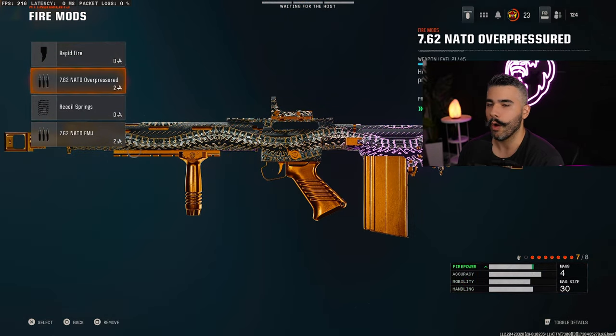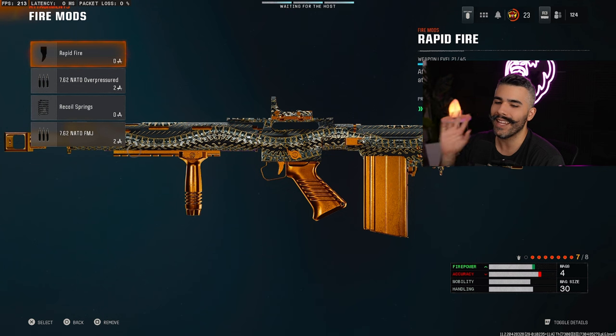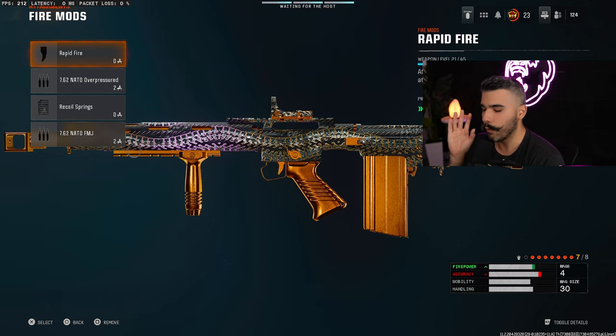For the Fire Mods, we're going to be rocking the Overpressured for the extra bullet velocity. Now, Rapid Fire is banned in the Pro League and most competitive settings, so even though it's a good attachment, I won't tell you to use it — but it is one you can use if you want.